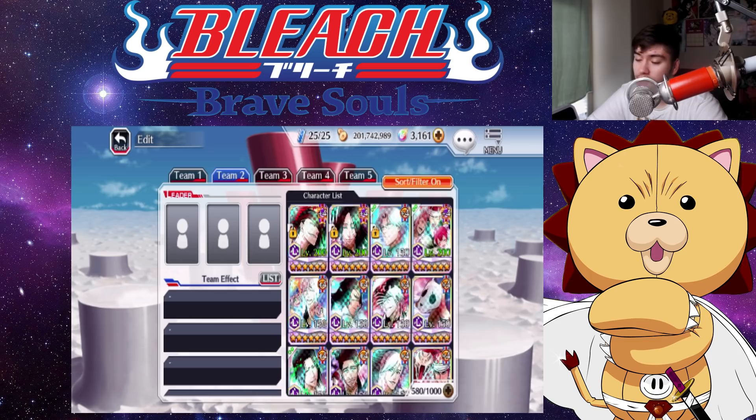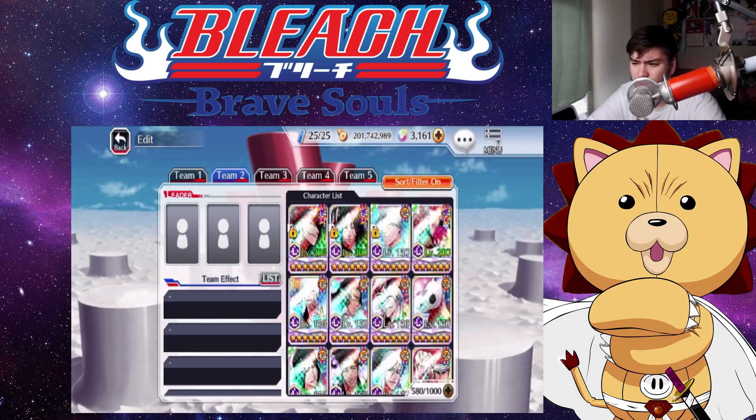Noitra has been helpful tremendously — two guild quests ago he clutched it up for me. Retsu is insane, probably still the top PvP character in the game. Her and Yamamoto from the technique attribute work perfectly together, they're super OP. I recently got Ryuken, which I'm super happy about — I need to max him to 200 for the 20 DR link with Retsu, because that'll be very helpful in PvP.